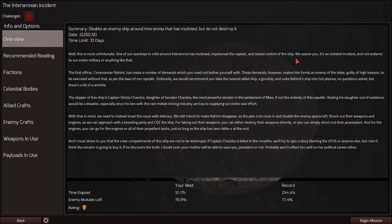And I love this bit. We assure you it's an isolated incident and not endemic to our entire military or anything like that. Now, the main problem is we can't just destroy the ship like we normally would, because the captain is the daughter of Senator Chandra. So we have to basically disable the ship, rescue the captain, and imprison the mutineers.